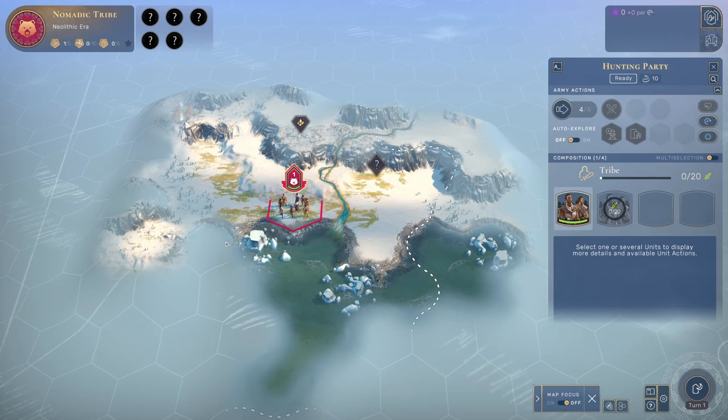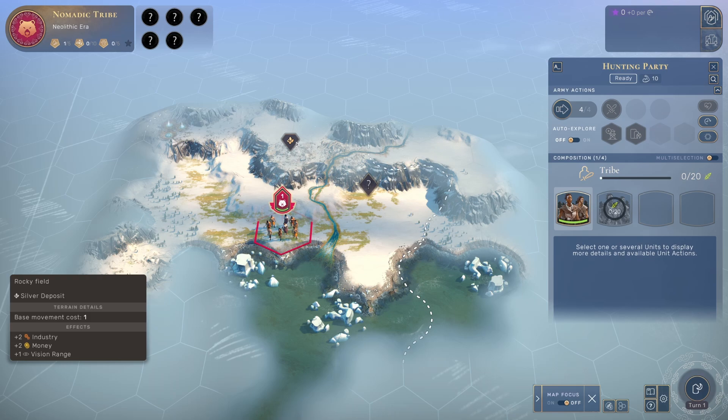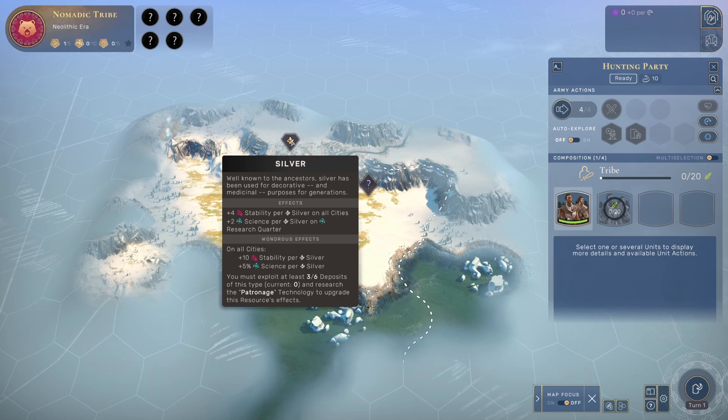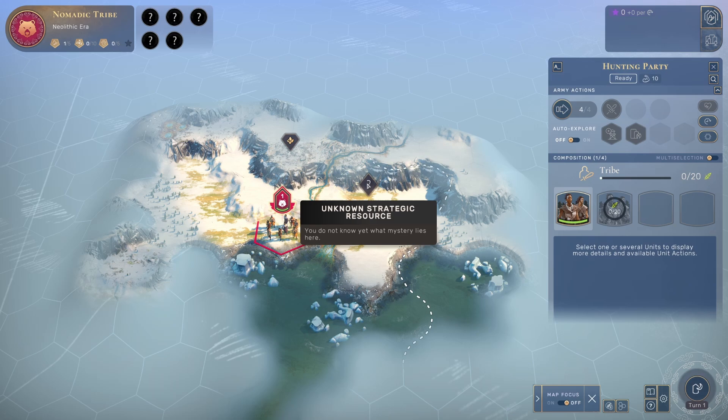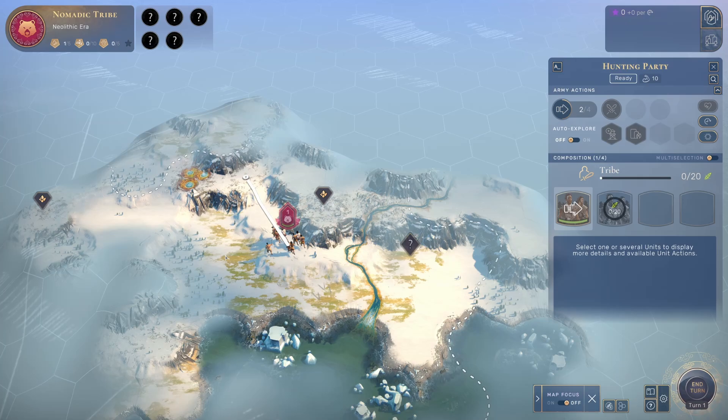In order to progress, we need to explore the map. There are resources on the map that will be useful when we start our city. There are two categories: luxury resources, like silver, which give various bonuses to your cities — for example stability and science. And there are strategic resources, which are unknown at first and revealed as you progress through the eras. Strategic resources are needed for units, various infrastructure improvements, and are very important generally.